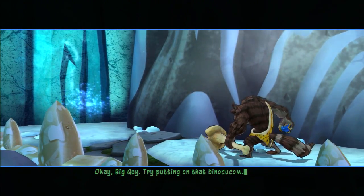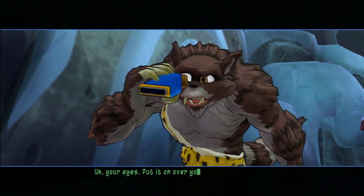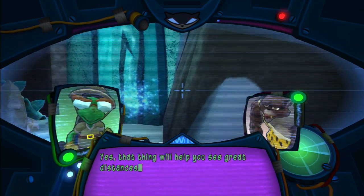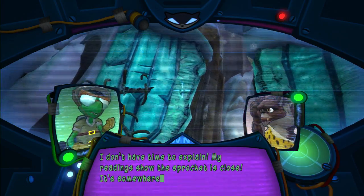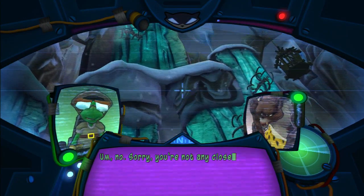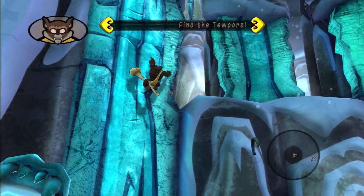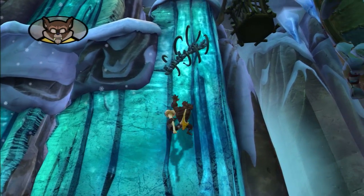Okay, big guy, try putting on that barracucop. Put it on over your eyes. Yes, that thing will help you see great distances. And I'm not really inside, but I don't have time to explain. My readings show the sprocket is close — it's somewhere just above your position. Oh no, sorry, you're not any closer. We call that a zooblet. Just keep climbing. You'll have to jump across that gap. Very nice, you really are a natural.